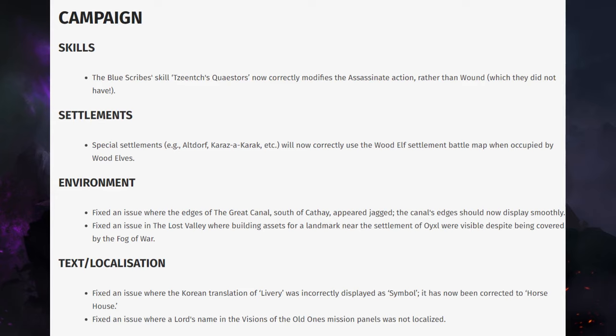Fixed an issue in the Lost Valley where building assets for a landmark near the building of Oxyl were visible despite being covered by the fog of war. And text localization: fixed an issue where the Korean translation of 'livery' was incorrect — it displayed a symbol and has now been corrected to 'Horse House'. Also fixed an issue where the Lord's name in the Visions of the Old Ones mission panel was not localized.